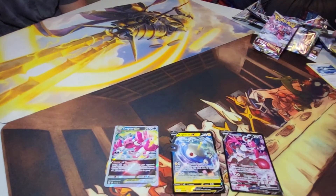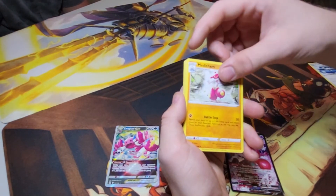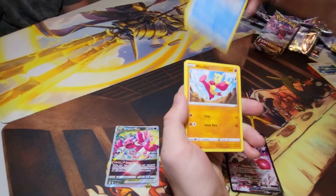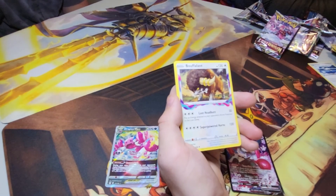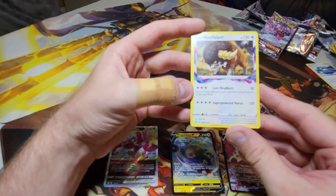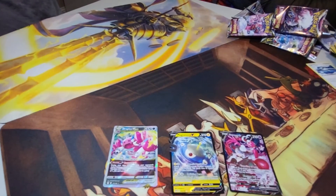Steel Energies. Gastrodon, Arctone, Medicham. Arctone — that's from the new video game. Horsea, Shellos, Steel Widow. Was that a Buffalant? Buffalant, three energies, Lost Heads: 50 damage, put an energy attached to your opponent's active Pokemon in the Lost Zone. Four colorless energies, Super Powered Horns, 120 damage, nothing else on it. Lame — that's a terrible card.